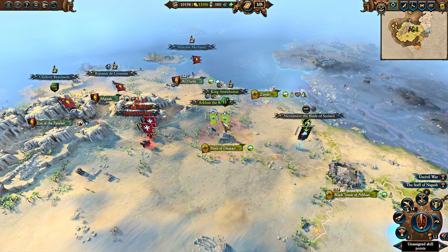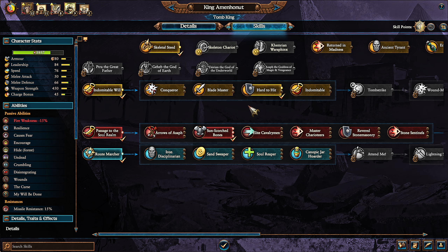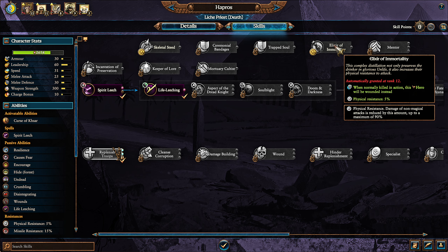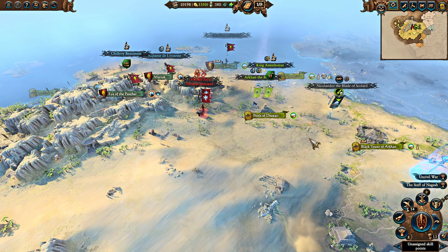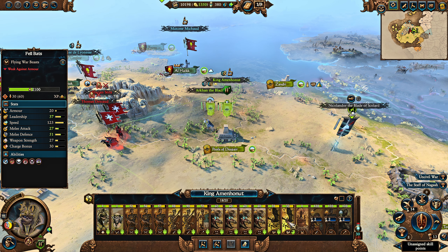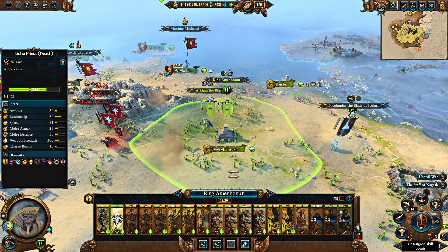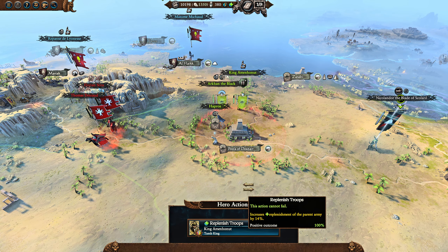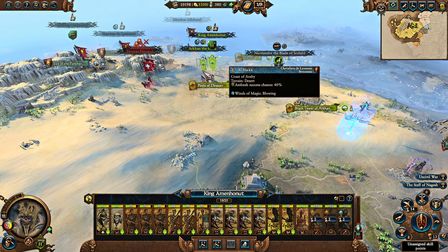Another thing to consider with the Tomb Kings is that your lords are immortal. When a Tomb King lord dies, they won't die — they'll just be wounded. Your heroes can be killed, but on Lich Priests you can get the Elixir of Immortality very quickly so they're wounded instead. On others, you need level 20 to get immortality. The basic point is: if you lose an army, the only things you're really losing are the unit ranks and maybe the heroes. If you find an army in a rough spot and know you're going to lose, accept the loss or do as much damage as possible, get the heroes out, and recruit another one — it's very easy to recover as the Tomb Kings.